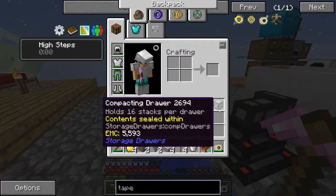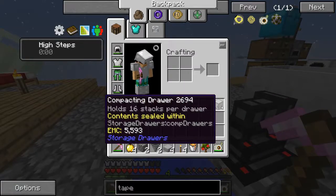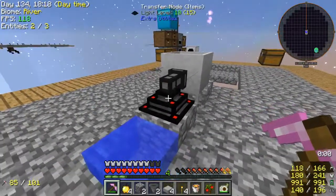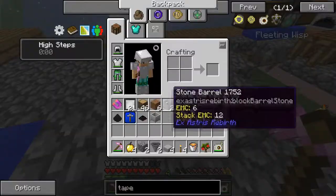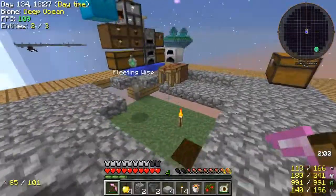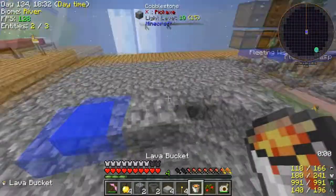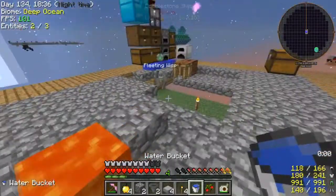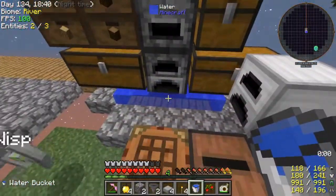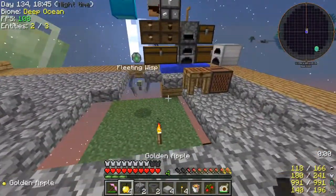It has the contents sealed within — you can see that there. Which is awesome. So let's take that — we're just gonna break the crucible; I don't think that'll give us anything. Take this water and put it over there, then destroy the lava source.